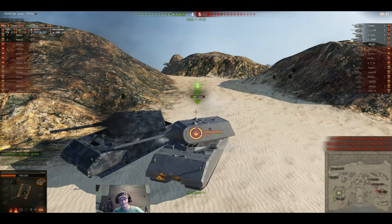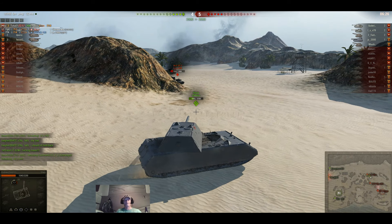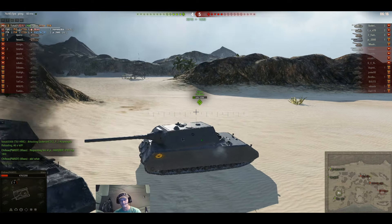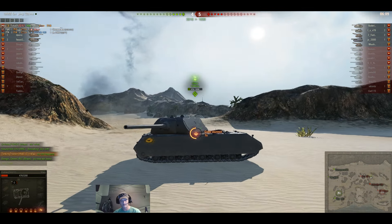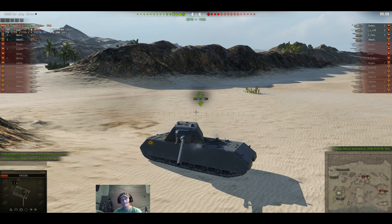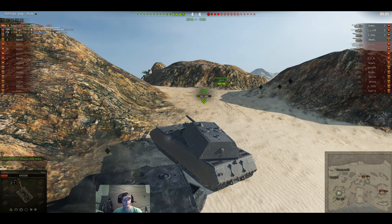We just lost our 907 and our 140 — now we're down to the Maus and two artilleries. Other than that one shot where the Maus shot the dirt, which everybody makes now and then, I think the guy did a fantastic job. You can see he's getting picked apart — that one looked like it came from the right side — oh, it was the 183, not artillery. This Maus actually did a fantastic job other than making that one bad shot.